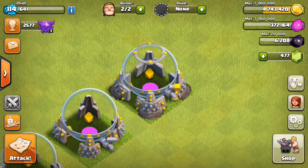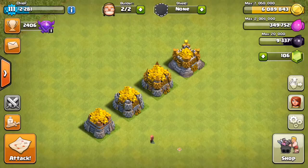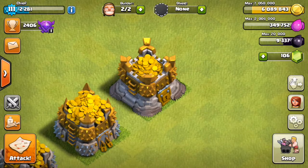For today's sneak peek we got our first look into some Town Hall 11 upgrades, including both the gold and elixir storages which are now going to max all the way up at level 12. For gold and elixir, if you have fully maxed out storages, and when you factor in that the Town Hall is now going to hold some resources, the max capacity at Town Hall 11 is going to be 10 million gold and 10 million elixir.